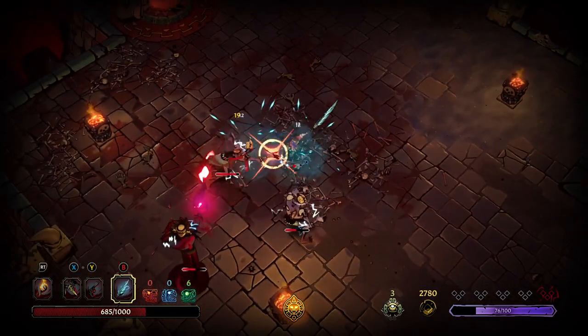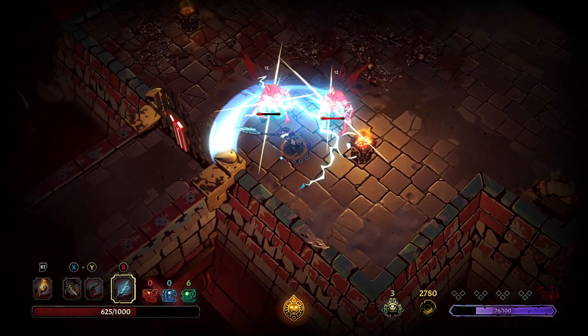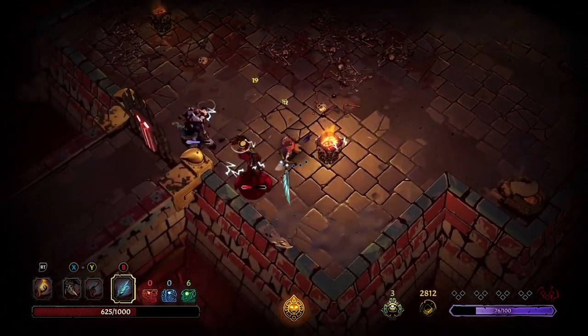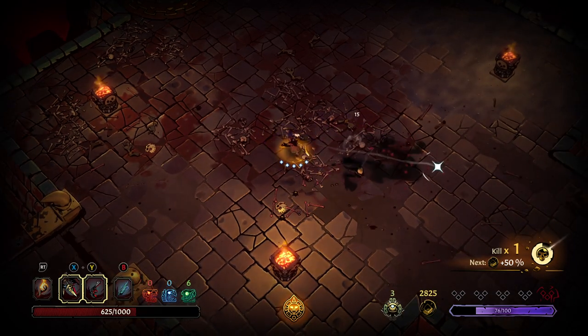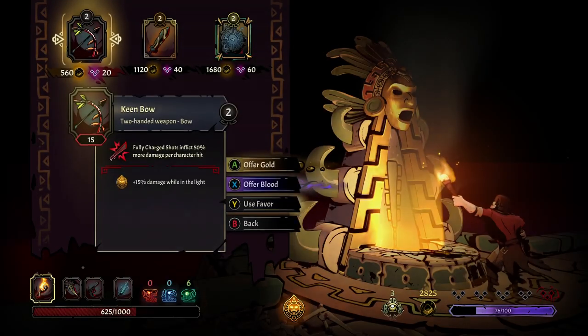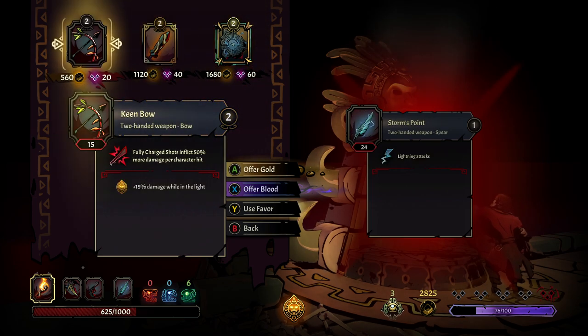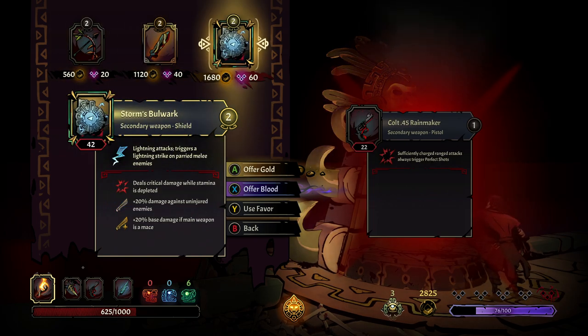My timing's off just a touch. I'm taking a lot of damage that I used to not take here. I could have called that myself — I should have been focusing on the guy who actually summons these jokers. All in all a terrible start, but one that maybe we can get out of. Blazing blades — okay, but I got the knives. Lightning attacks triggers a lightning strike on melee, but if main weapon is a mace — which it's not — that would be better. You know what, let's take it.